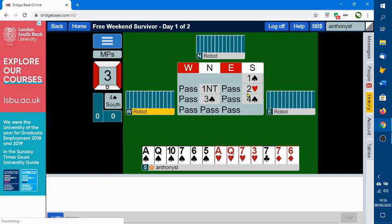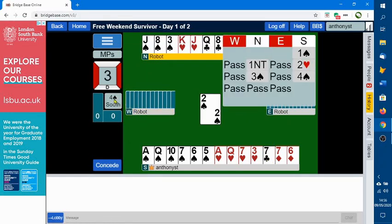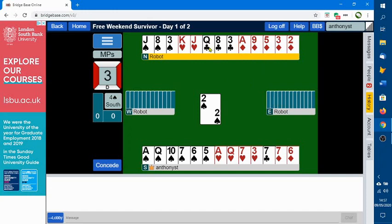On to the next board. The bidding went: one spade, one no trump, two hearts, three spades, four spades. I'd like to look at that a bit longer. This one no trump bid is actually not six to nine points - it's something like six to twelve points and it's forcing for one round. It's part of the two over one system where a response at the two level in a new suit shows enough for game - that's called two over one game forcing. So one no trump has to be a wider ranging bid here. And one no trump is right because two diamonds would have been game forcing.